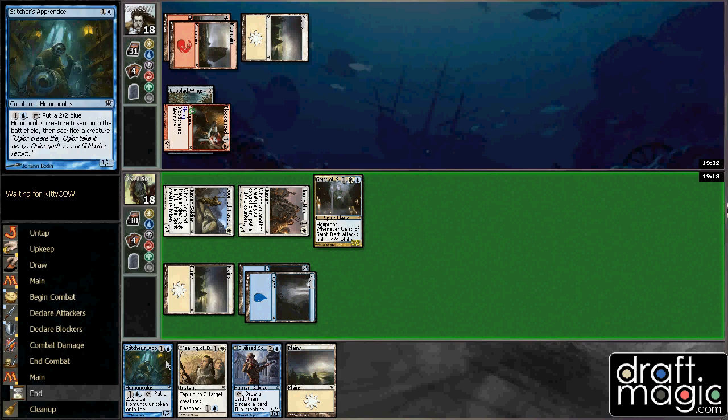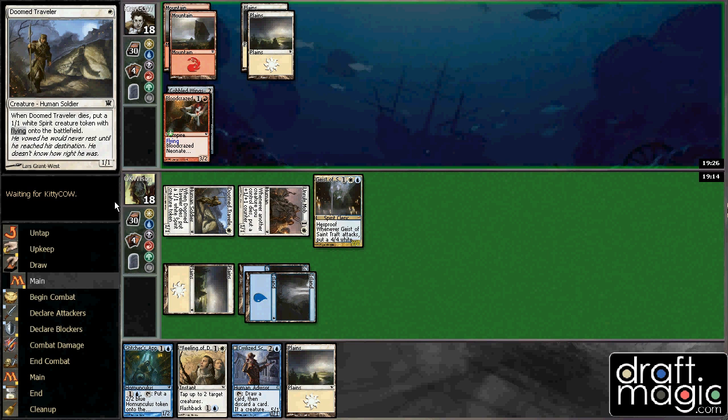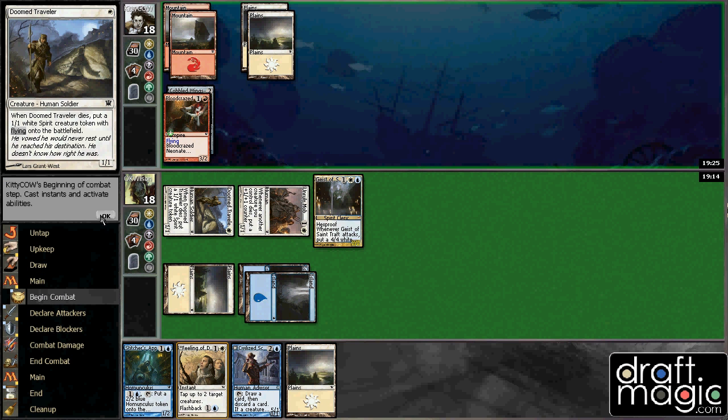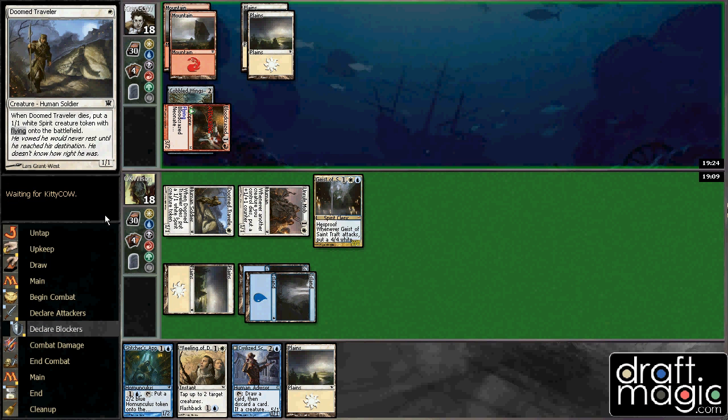Considering that I'm going to get in for 6 next turn, make a Stitcher's Apprentice, get in there. We've got all this energy in the world right now. I'm going to take some hits off this Neonate, but that's just not a problem at all.